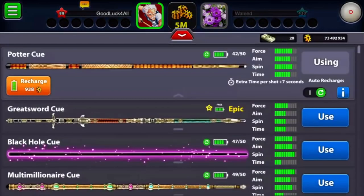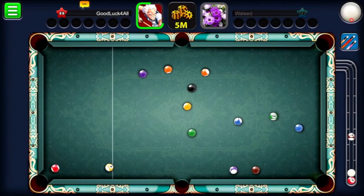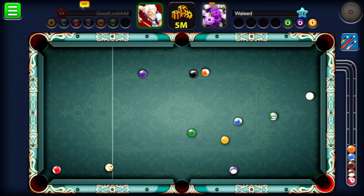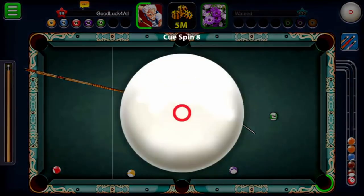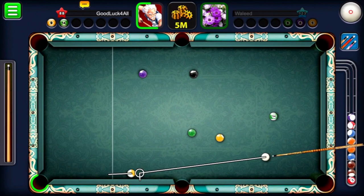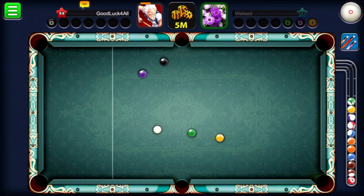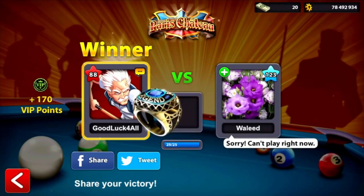Now we're going to get the Paris ring on this account that I changed the name to Royal. After that, I'll show you one more game on Berlin 50 million. I edited the video so you can see each shot clearly without spacing out. With ball-in-hand, I put in the red stripe, then the purple, and I had two more balls — yellow and green. I played smart, got lucky with the black, and we just won Paris 25K to get the ring.